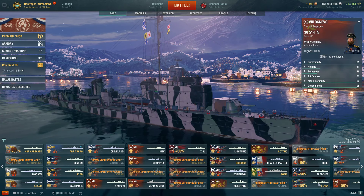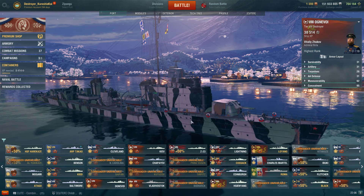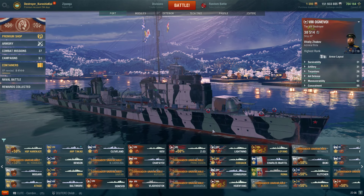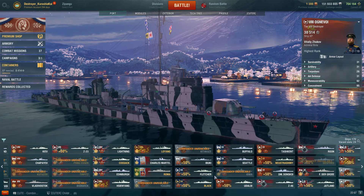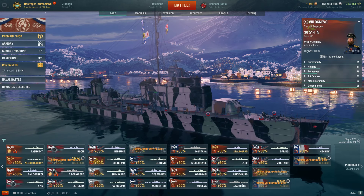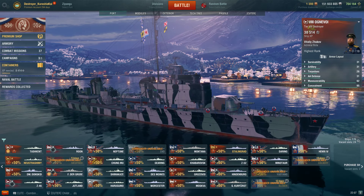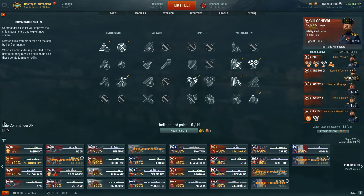The most important thing you can get — even beyond a tier 10 ship in my opinion — is your first 19-point captain. A 19-point captain starts generating elite commander XP for you, which just like free XP banks and banks until you're ready to use it.